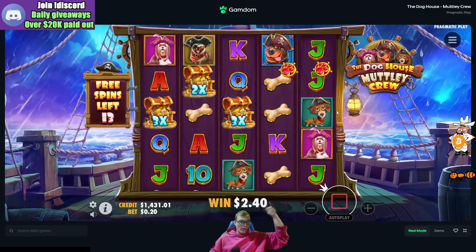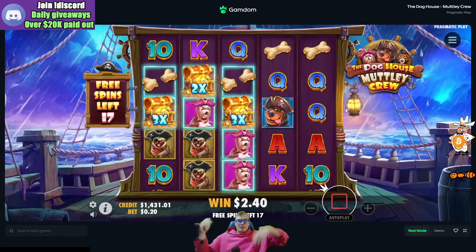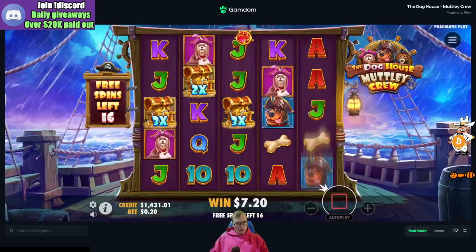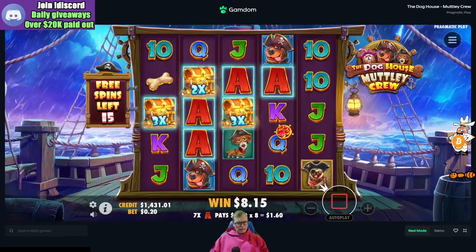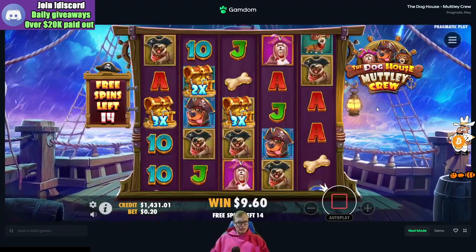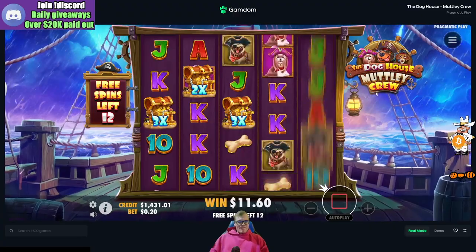We had two of those paw symbols right there — we needed three though for a retrig. Oh wait, that is two! Well, happy freaking day — I thought it was three, but we got two, so that's five more spins. You learn something new every day! Eight bucks. We got 16 spins left to go. We got this interesting wild line going on right here — a 3x, a 2x, and a 3x right there. Hopefully we can get some dogs to hit, some Rottweilers, some connections. Hopefully it just doesn't give me a bunch of dead spins after that retrig.